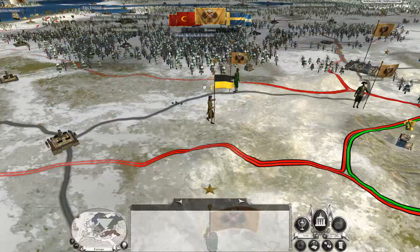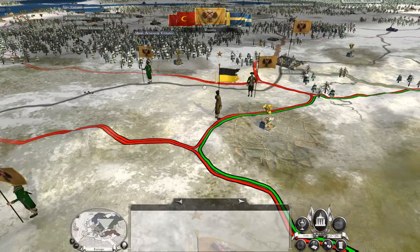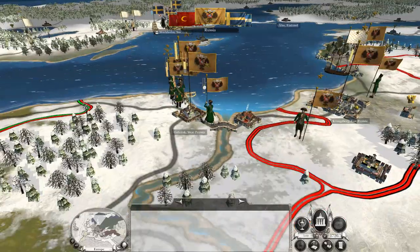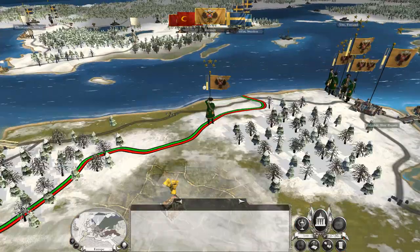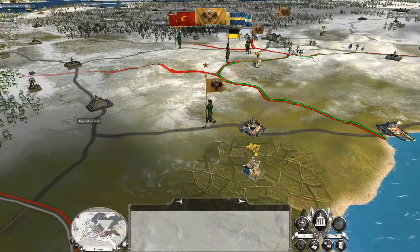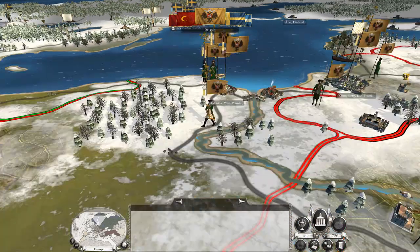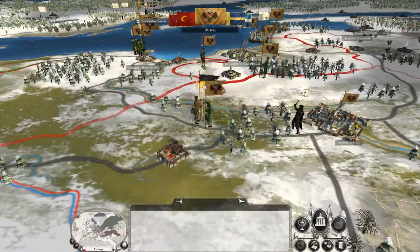Our forces in Berlin have remained; they've actually expanded them by two units of grenadiers and two four-inch mortars to provide a bit more support. Because that's a big block of Russian infantry which is going to push to the west, so we need to hold them — preferably, hopefully.